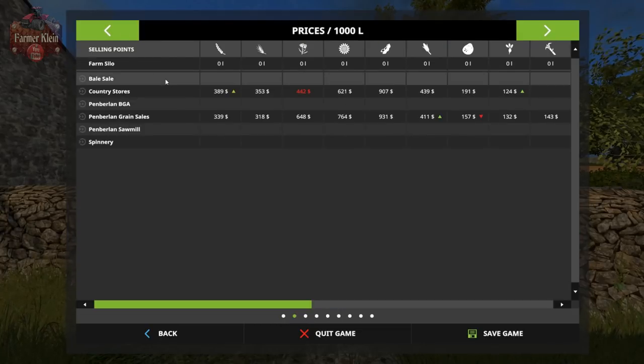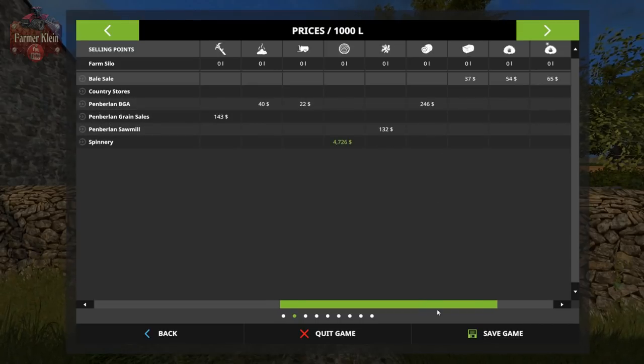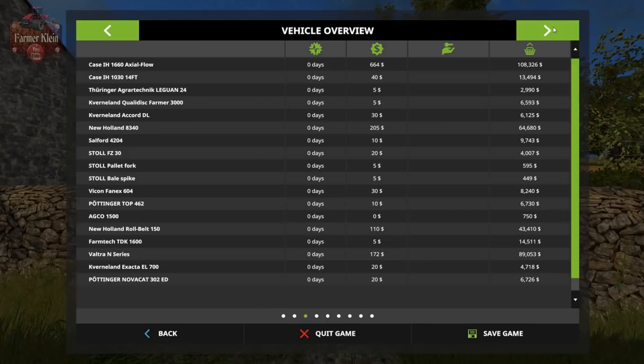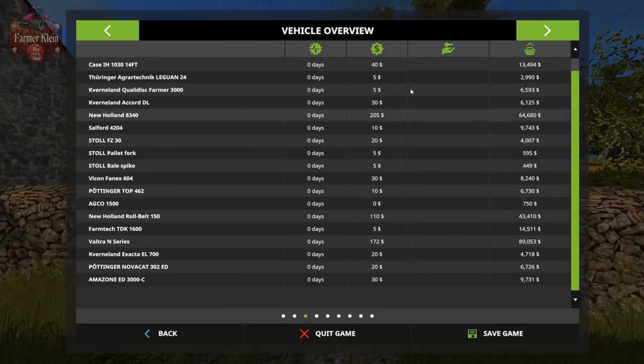There are two main sell points for grain crops. There's a sell point for wool and wood chips. There is a BGA, so we have a sell point for silage and slurry. We also have a sell point for bales, loose hay, straw and grass, as well as for straw pellets and hay pellets should you have the Straw Harvest DLC. Here is the list of starting equipment - all very new and none of it is leased.